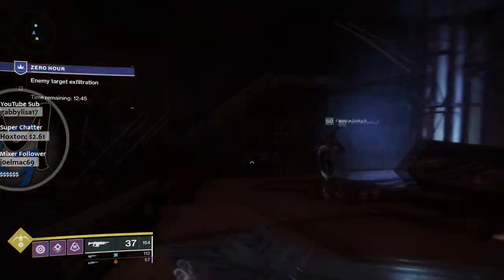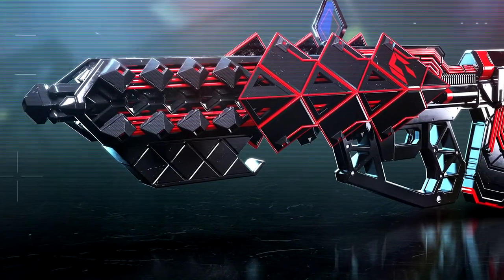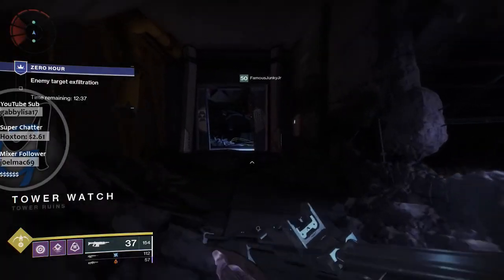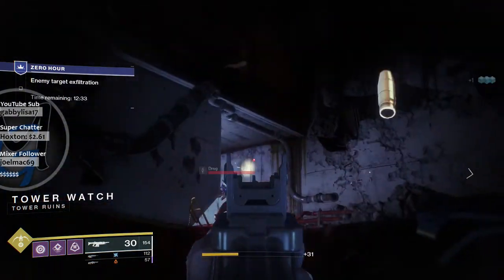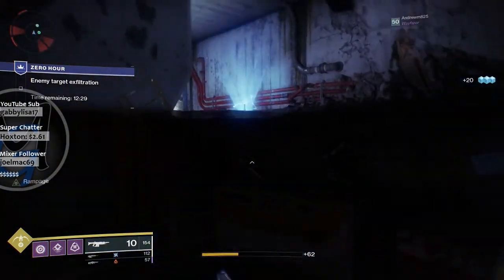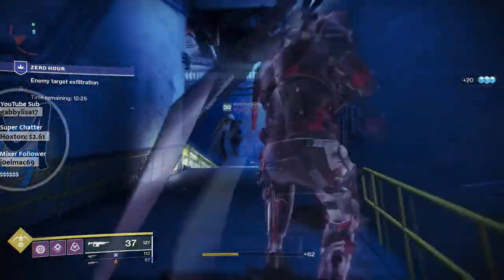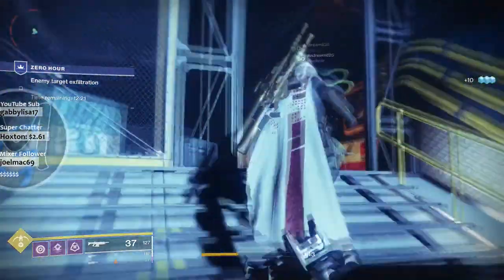Other than that, if you like the image I used for my thumbnail of the Outbreak Prime, they have that in the TWAB. You can download it all the way up to 4K if you want to use it as wallpaper or something like that. I'll post the link down below in the description if you want to go check out the TWAB and read it word for word. Of course, there's always a little bit of information I leave out — this is just the highlights and the things I feel are important to talk about.